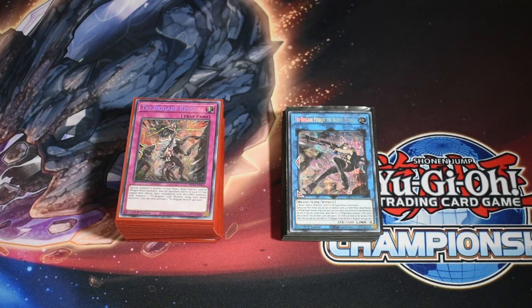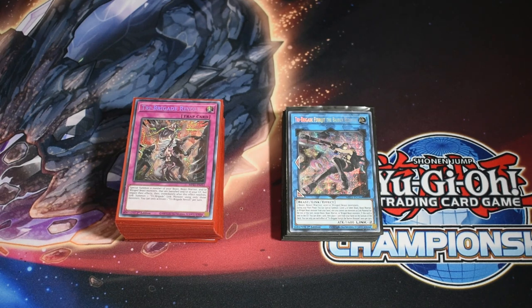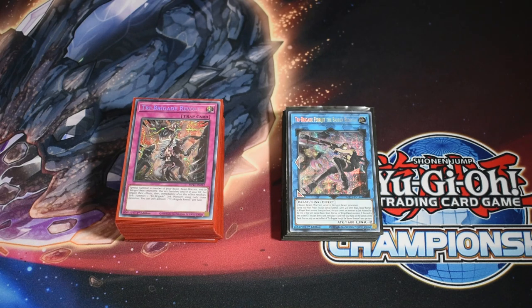The Liralisk package can sometimes be smaller — mine is on the smaller end at eight cards. Sometimes you'll see people not even play the second Sparrow, just three-of one and three Bird Call. But if you take into account those plus all the level-one birds and ways to access them, you're at 19 in this build, which is that 97% chance of seeing at least one for a going-first card. That's the basic math — you're really hedging your bets so you can combo.